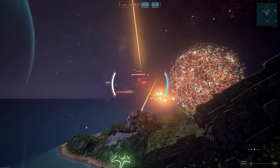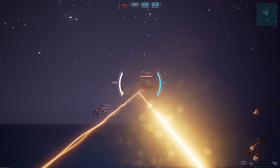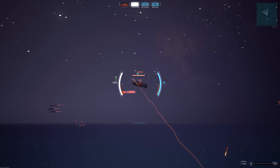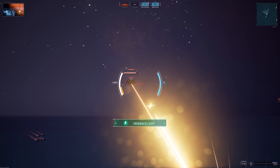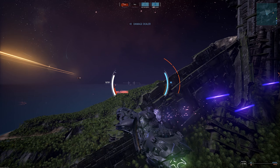Here comes one of those stupid little Corvettes. Corvettes are really fun when you're flying them. They're not so fun to fight against, because they're small enough that they're a little bit difficult to hit. I've got my stasis missiles out going after them.